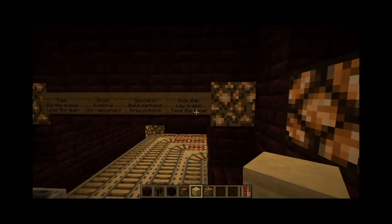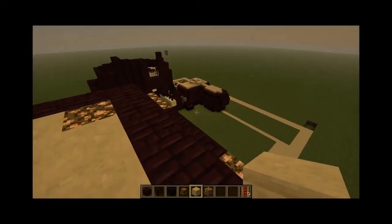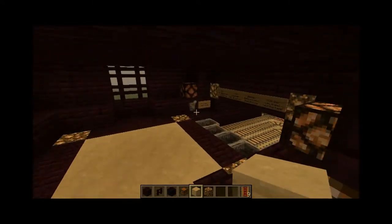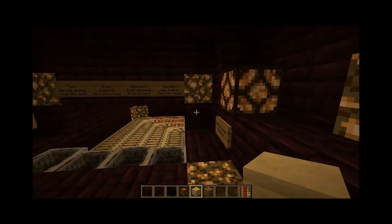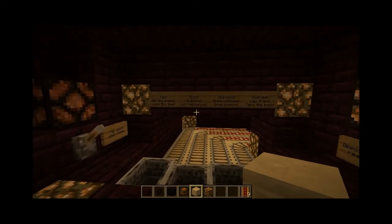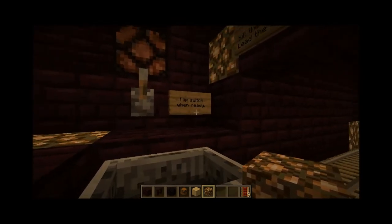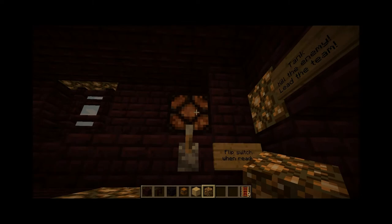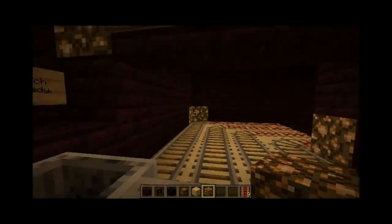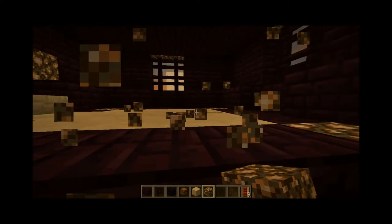This is Guardian. His job is to lay traps — fire charges, dispensers, arrows, pressure plates, and fun stuff — and then tend the base. We're gonna take a look at Scout because that's the one that's finished right now. When the team is ready, the Tank is supposed to flip the switch that ignites this on the other team.